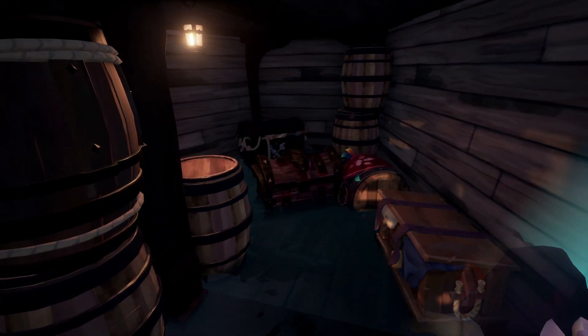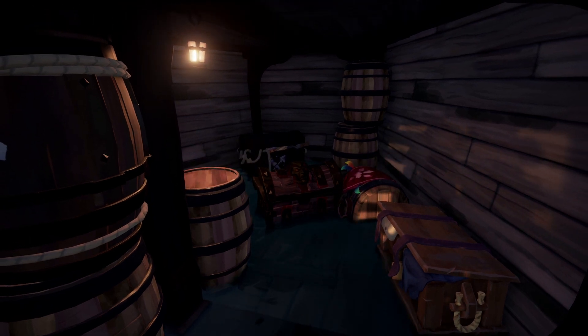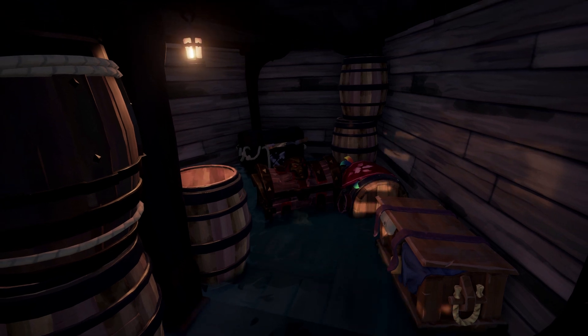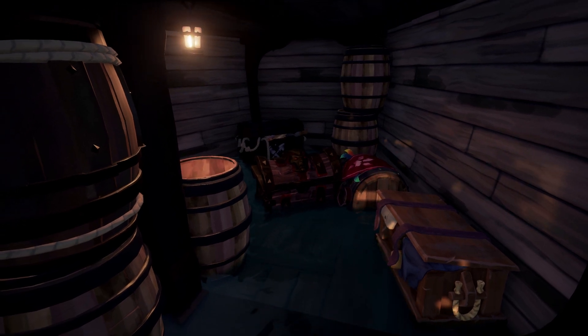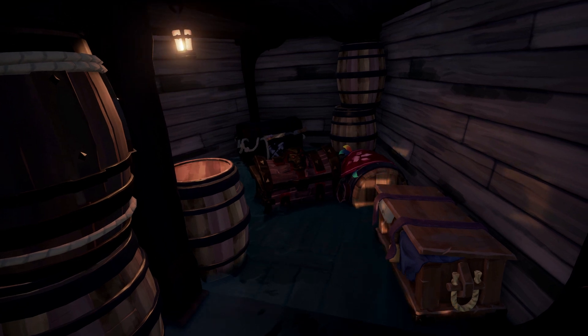A small tip for those who aren't that familiar with the chests of rage yet. To prevent it from overheating and exploding, we recommend you put 2 or 3 buckets of water in the lower deck and place the chest in there. The waves will cool it down by itself — so nothing can go wrong. Easy!